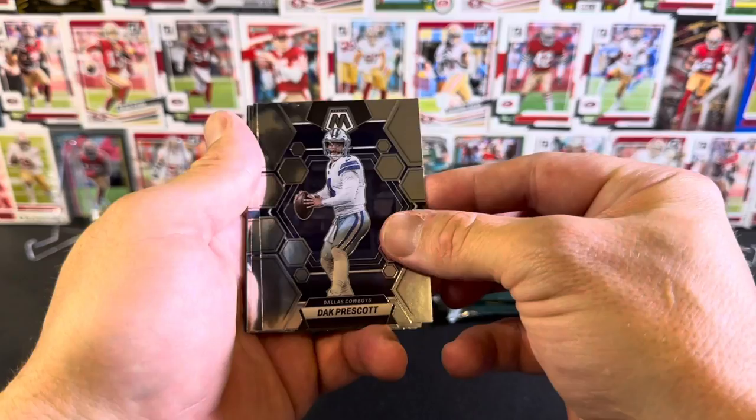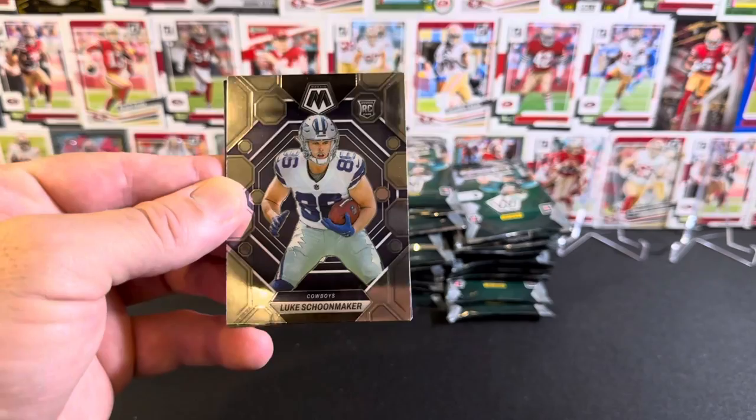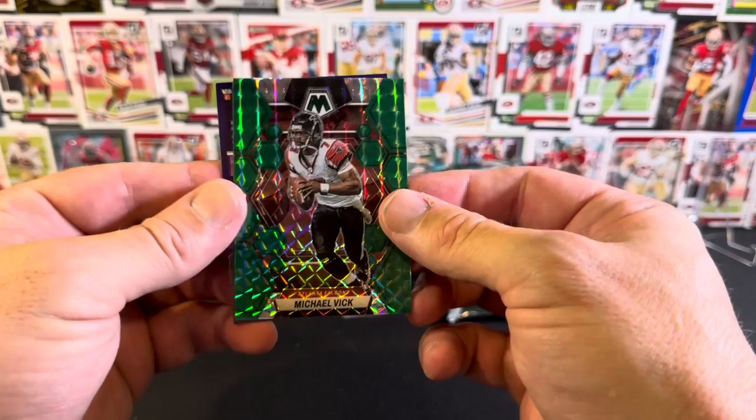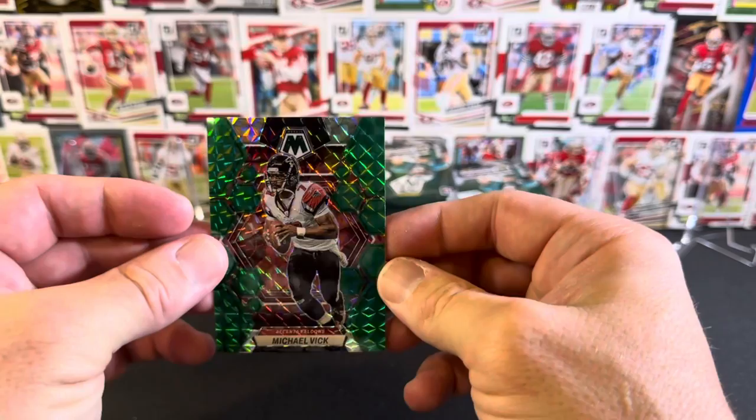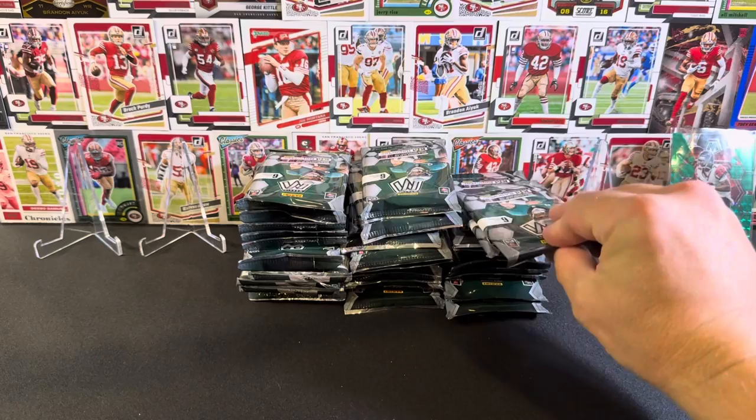Tariq Wollin, Shaquille Leonard, Dak Prescott, Barry Sanders. What have we got on here? Luke Schoonmaker - not actually sure how you say it - base rookie. And then we have a Michael Vick green parallel. Number one down, nothing amazing has come out, but we'll put them there nonetheless.